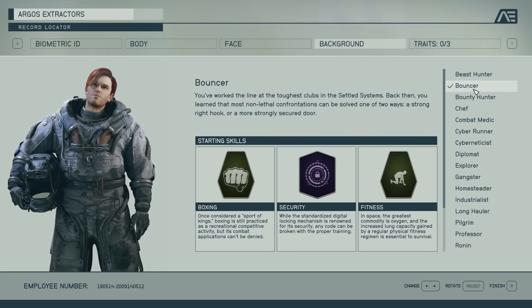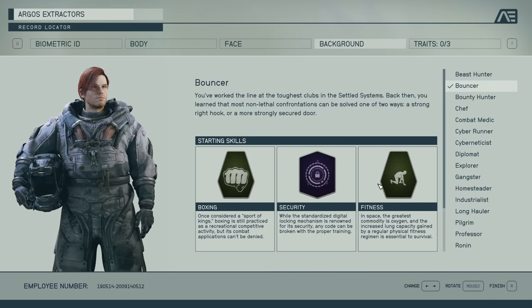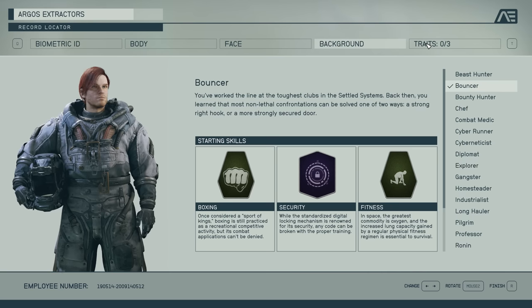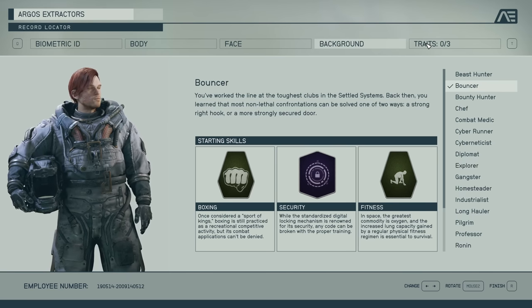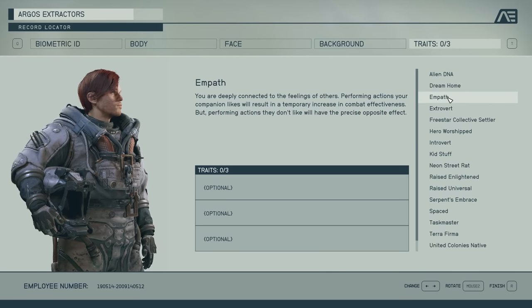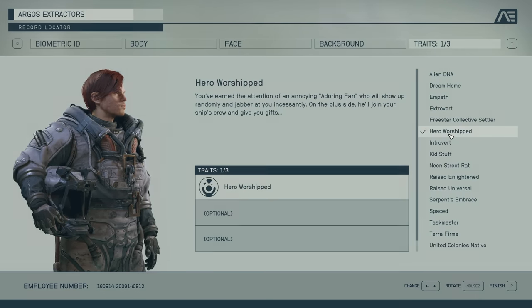Just future-proofing a little bit here: currently in the base game, when you choose to go into New Game Plus, you cannot change your traits or character background for this new run, nor can you change them at an enhanced facility. Whether a patch changes this has yet to be seen, but I'll leave details in the pinned comment if that or other details do change.